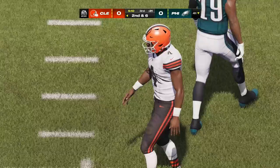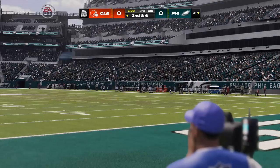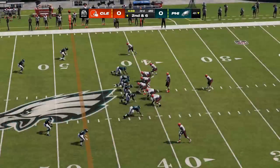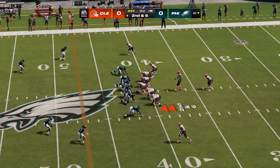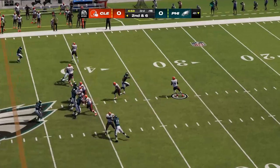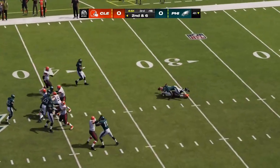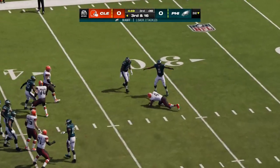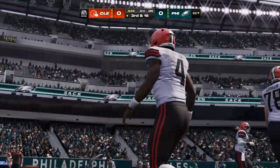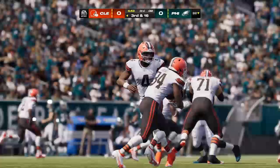I certainly like what he did right there because he smartly wanted to avoid forcing anything downfield — nothing appeared to be open. Nice harmless slide there to avoid the big hit, and he gets a small gain on the play. Watson off play action, and he can't get rid of it — he's taken down. They wind up losing a full nine yards here on the sack. Now it's third down.